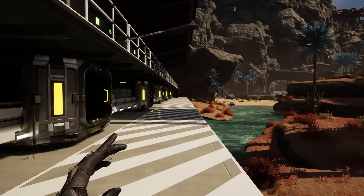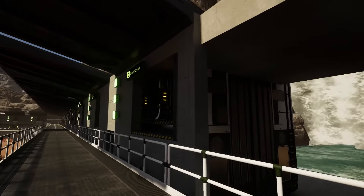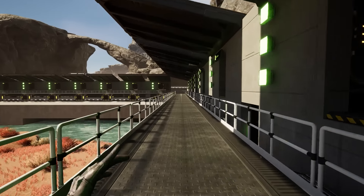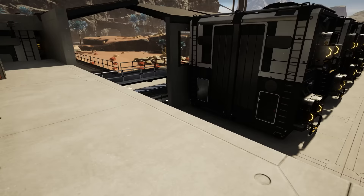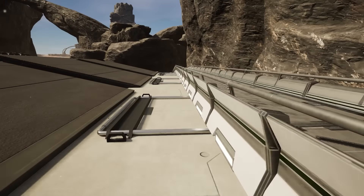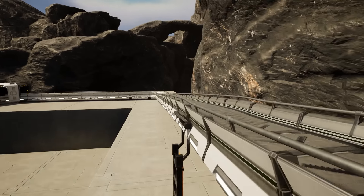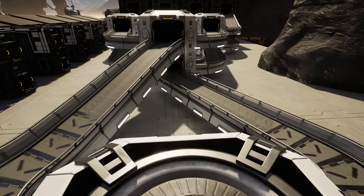If we head all the way down to the end, I can show you the workings going on behind. It all loops onto one primary belt that will zip you out this way. It might be better to split the belts into two, and here's the belt merging system — I call it a system, it's just some somewhat contained spaghetti going on.